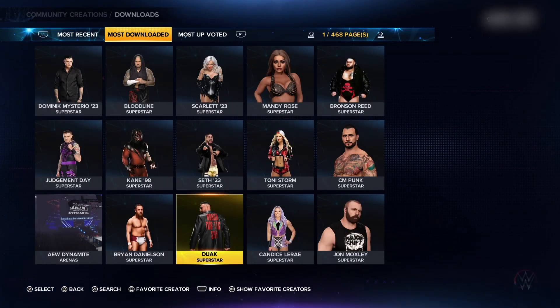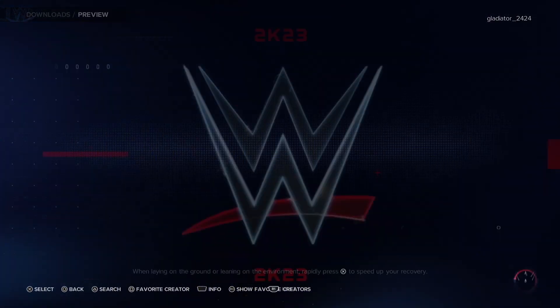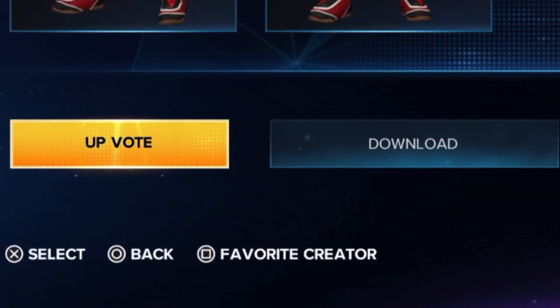You will see some characters pop up. Look for the character you want to download and click on it. Then click on the second option that says Download.